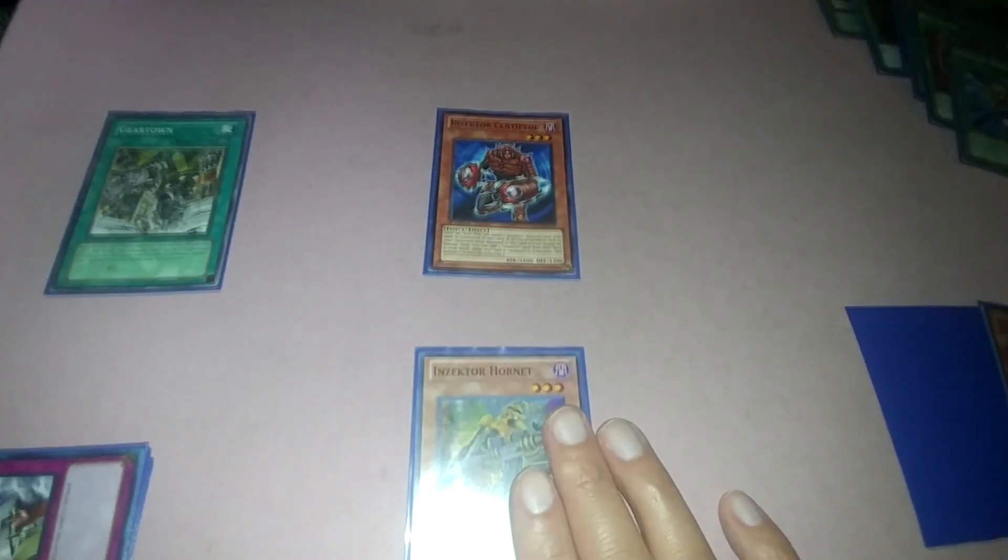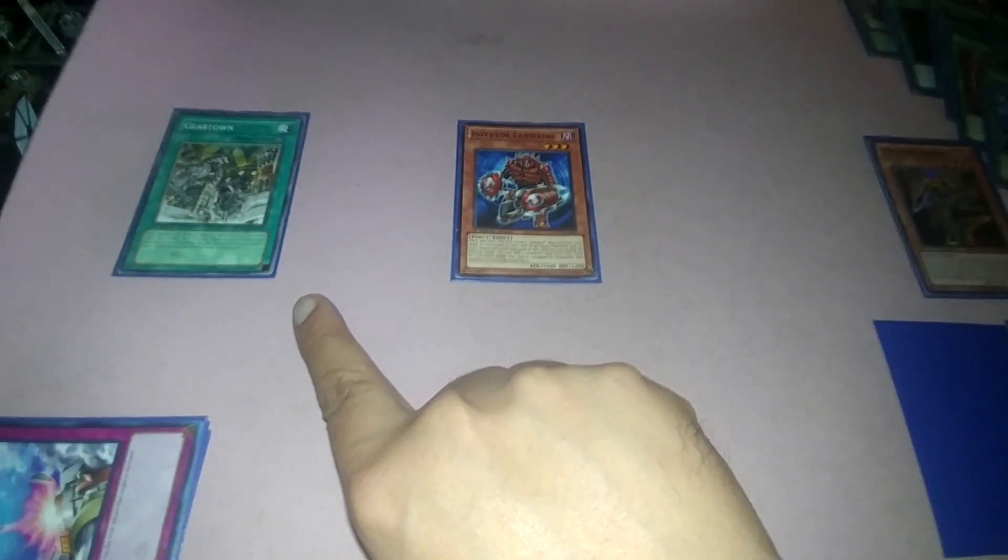Let's say you want to search, so Centipede. Get your Hornet, equip it from your hand to Centipede, tribute it, send to the graveyard. Hornet's effect: pop any card on the field — Magic, Trap, or Monster. This is why I say run the Ancient Gear stuff, because what if you popped Gear Town? Destroy Gear Town, Special Summon Ancient Gear Gravitron Dragon.